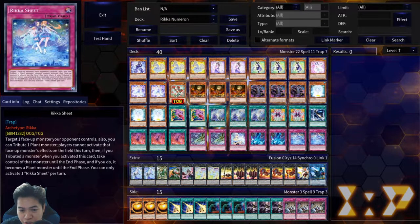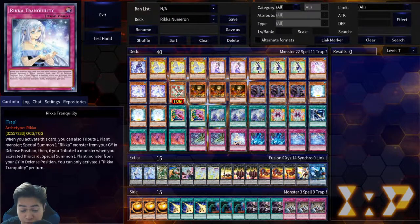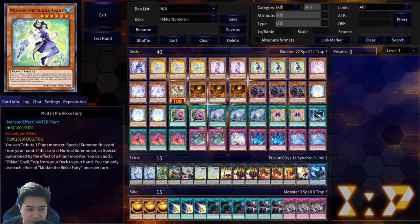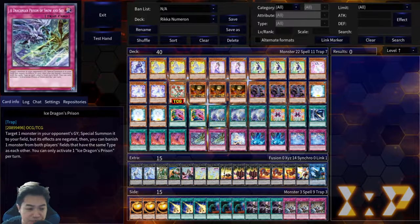One Tranquility, two Sheet. Because you're playing more of a control build, you're playing more copies of Sheet. I can't see myself running more than two Sheet simply because it's a hard once per turn. If it wasn't a hard once per turn it'd be easy to run three, but since it's only a hard once I can only see it being ran at two, especially since it's searchable off of Bulldog.